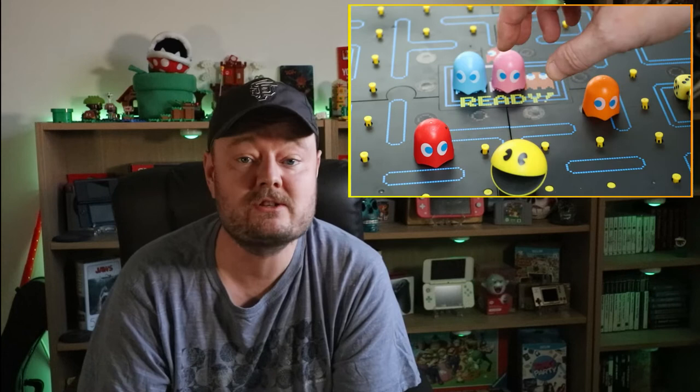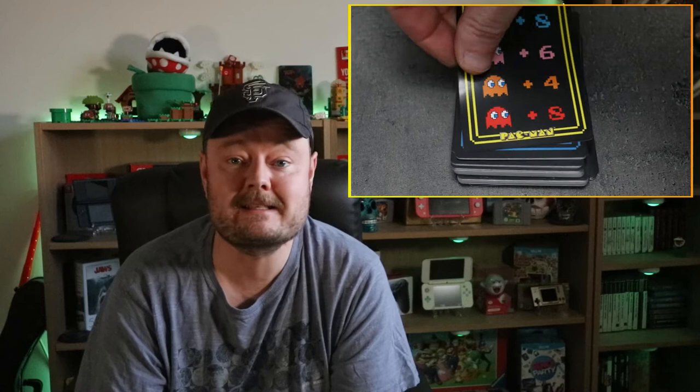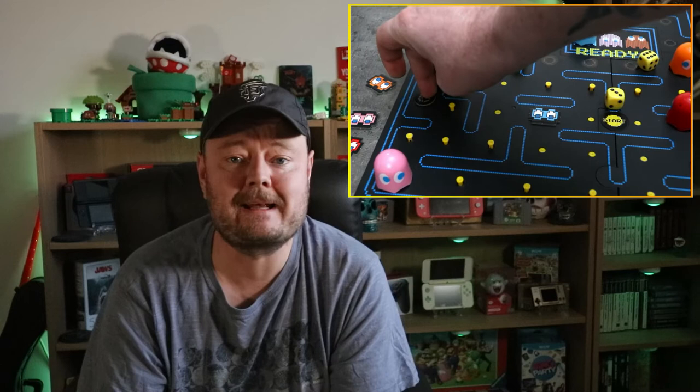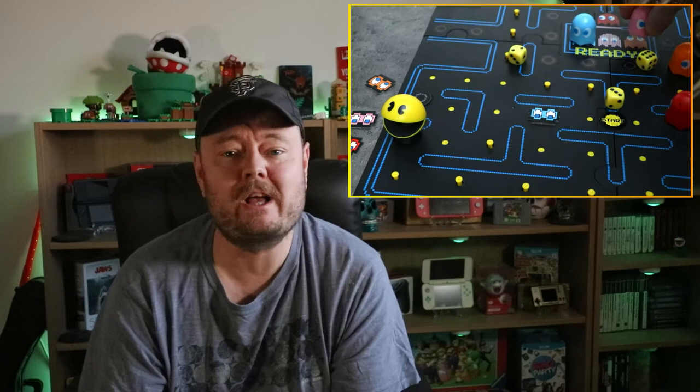When your turn is over, the ghost players turn over a card, and this tells them how many spaces John, Paul, George and Ringo can move. If Pac-Man eats the power pellet, it's open season on the 4 ghosts — you throw the 3 dice again and pursue the spooky spectres as you see fit. Each round ends when one of the ghosts catches Pac-Man, and the next player gets a chance to control the munching yellow ball. The scoring is quite complicated, but essentially different things you eat give you different points, which are then tallied up at the end to decide the overall winner.